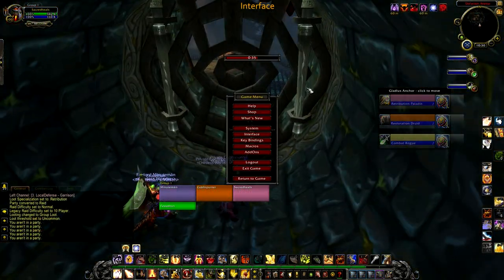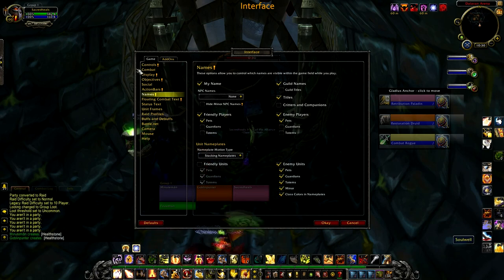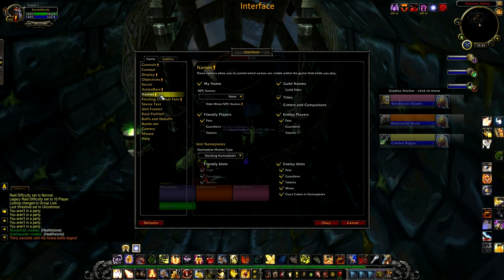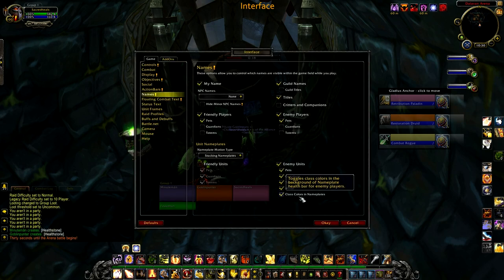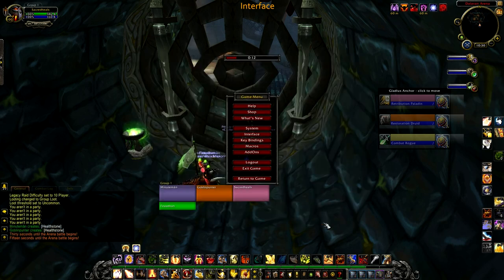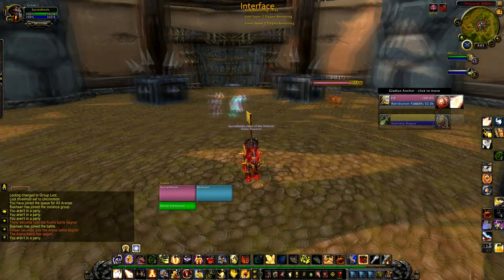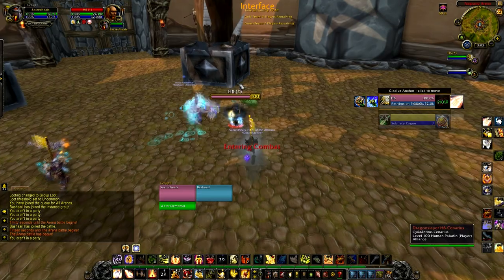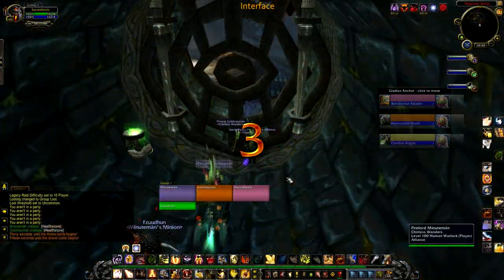The last interface topic is the actual UI setup. First, use class color nameplates in PvP — push Escape, click Interface, click Names, and on the bottom right you'll see 'select class colors in nameplates.' This makes it easier for your eyes to detect which class is where. The pink Paladin is coming over here about to pop wings; the red DK over here still has his Mind Freeze — class colors make it easier to keep track of people at all times.